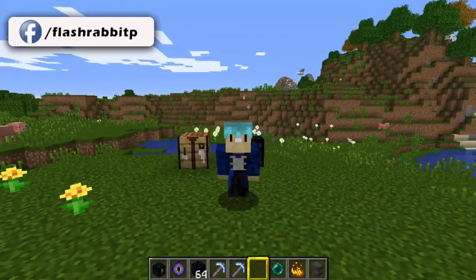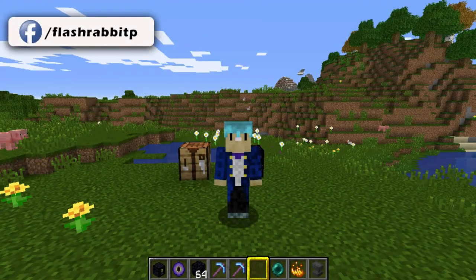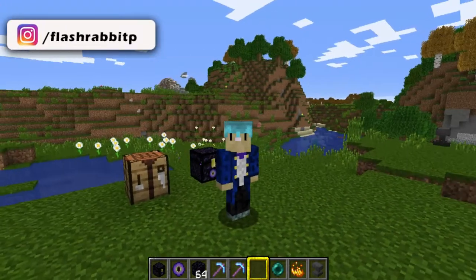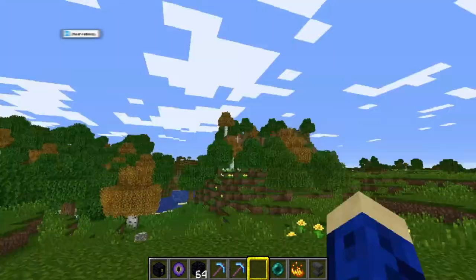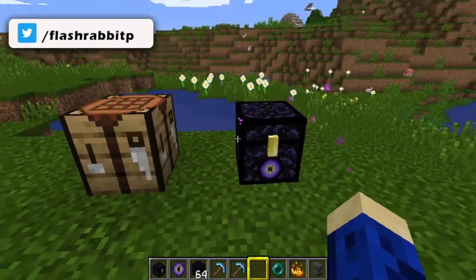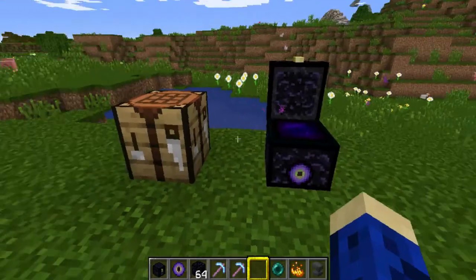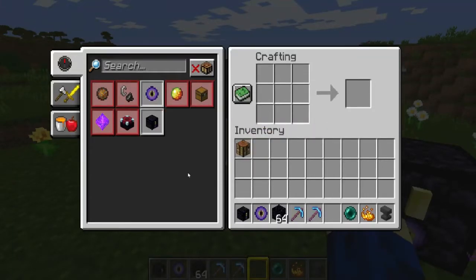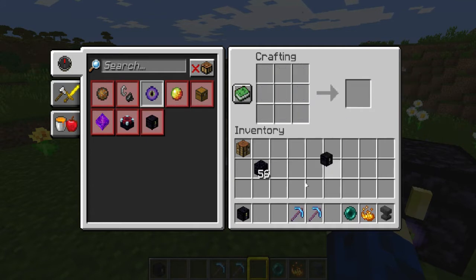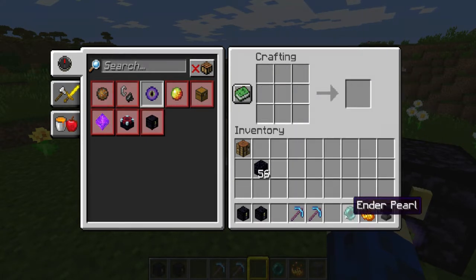Hello everybody, Flash Rabbit here again. Today we're going to talk about the ender chest — what is it, what can you use it for, and how do you craft it? There it is behind me. It's made with an eye of ender and obsidian. You go into your crafting table, take your eye of ender and your obsidian, and surround the eye of ender with obsidian, and that will give you your ender chest.